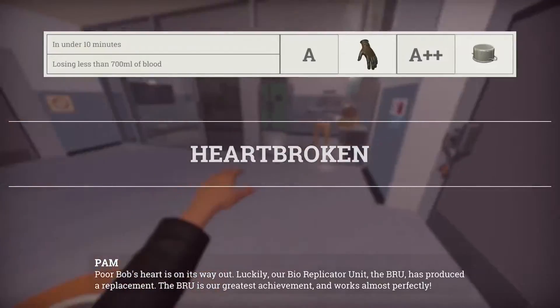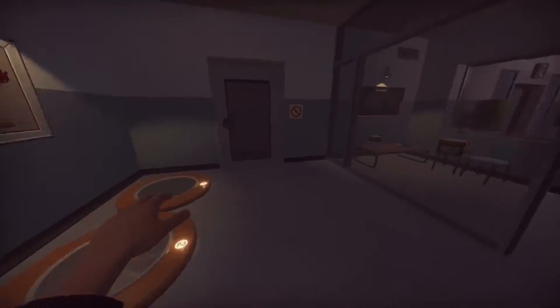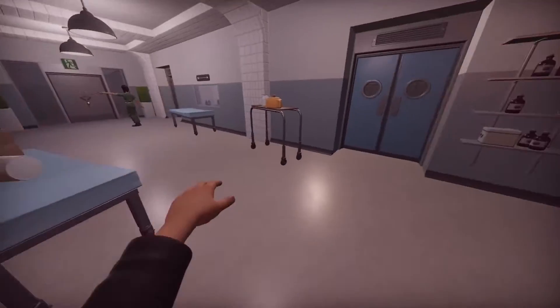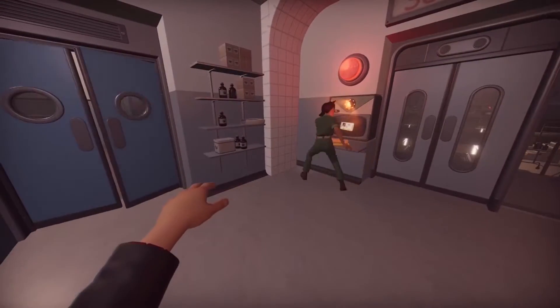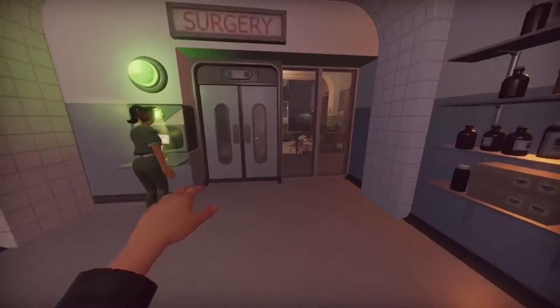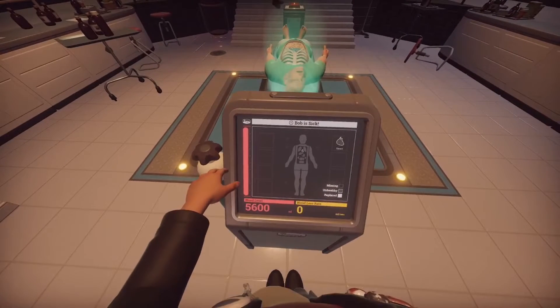I've got Milo the Greaser. "Your poor Bob's heart is on its way out. Luckily our body replicator unit — the Brew — has produced a replacement. The Brew is our greatest achievement and works almost perfectly." Where's Bob? He's in here. Hold on, is that a saw? We need the ID card. Well, I found chocolate — let's see if it'll let us in. Nope, the game doesn't even recognize chocolate. Oh, I found the ID card!